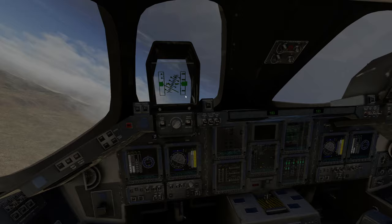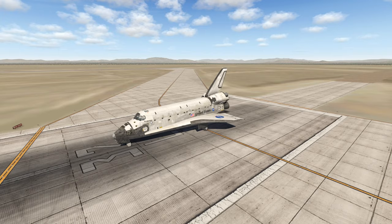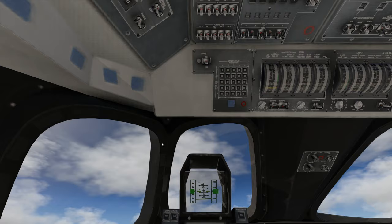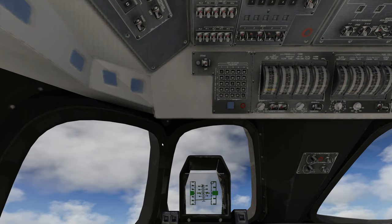In real life the plane would have already separated, so we need to be extremely gentle. Let's do a full power takeoff again. Oh my god, that was a tail strike! Let's go up to 30,000 feet — the sounds are so awesome.